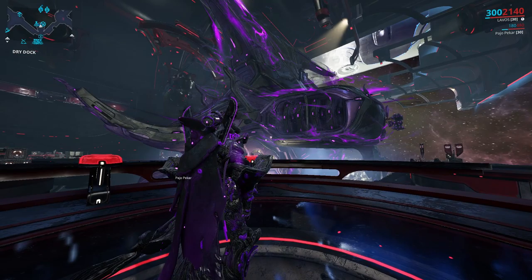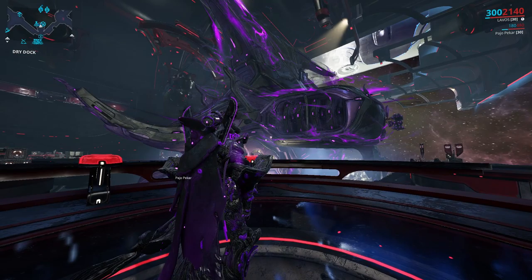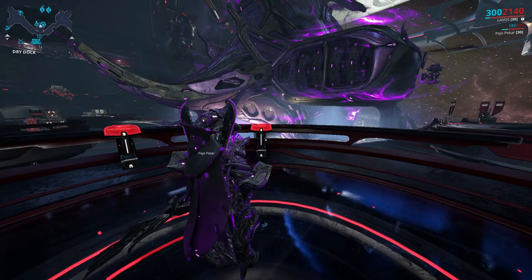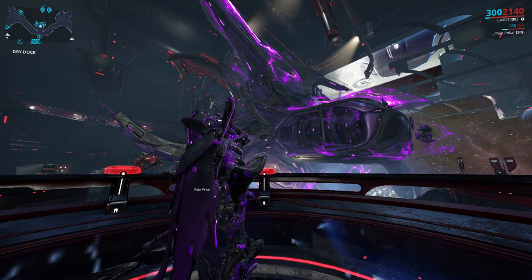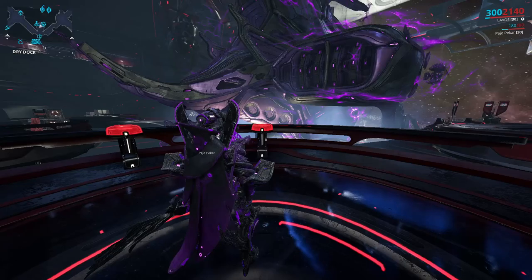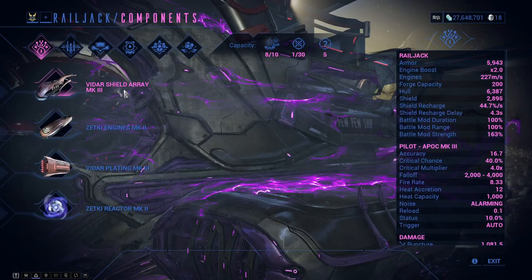These Skirmish missions can last up to eight minutes if you're playing solo — it really depends on your speed, movement, and how fast you complete the mission objectives. If you're playing with a squad, I've managed to do these missions in around three to four minutes, which is pretty fast. If you're playing in Veil Proxima, people usually run survival missions there, which take a bit longer but reward you with six Hollow Keys.